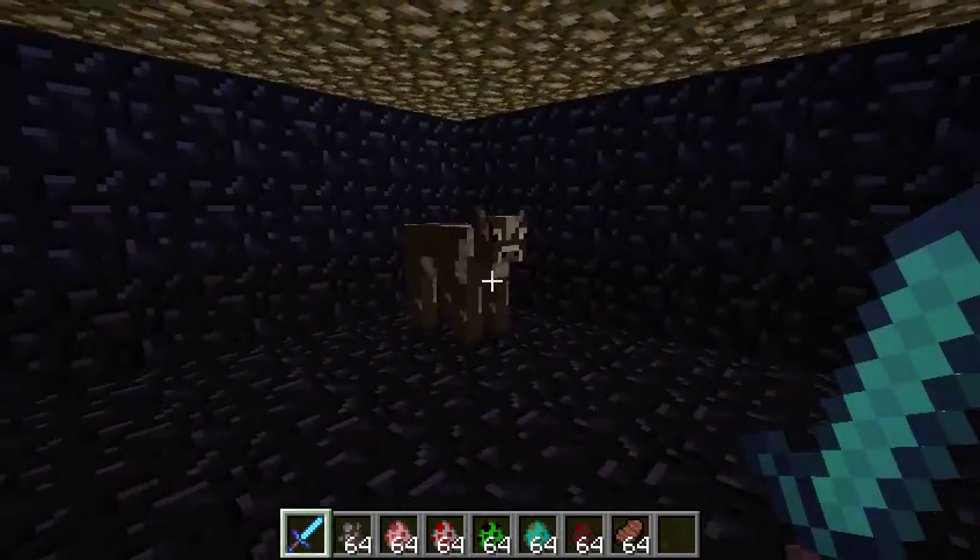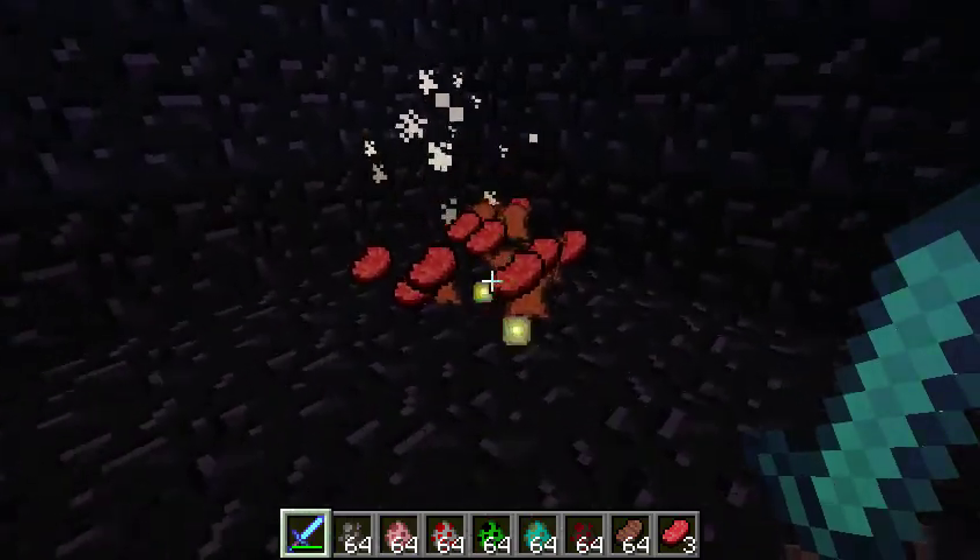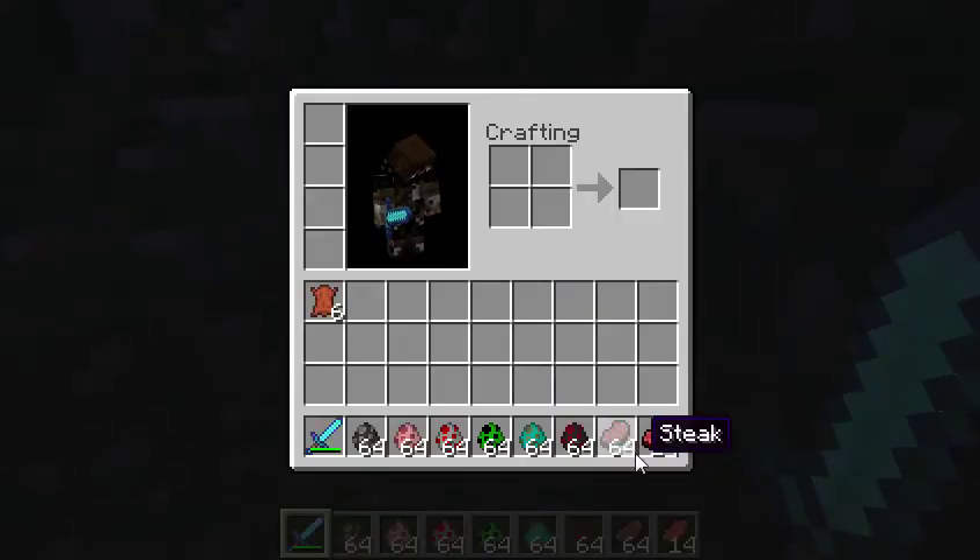We'll place down a cow, and as you can see, when you kill it, it drops a hilarious amount of food. And we'll put that up there.